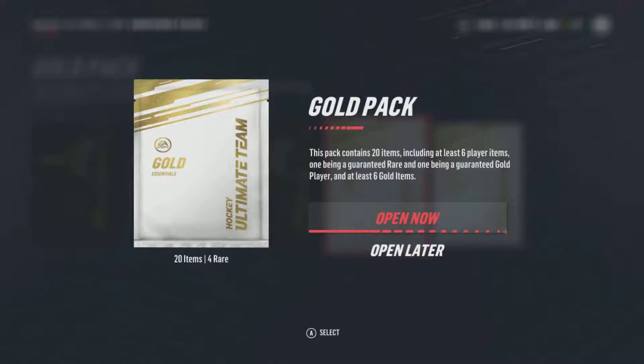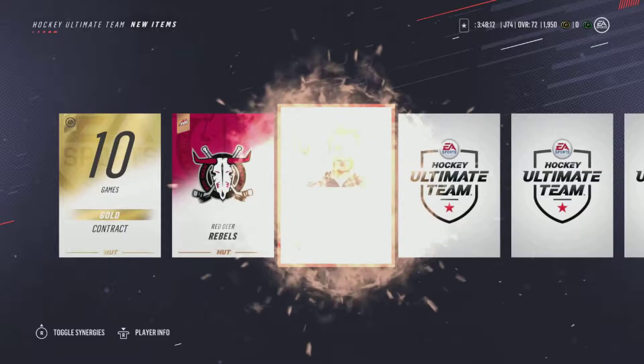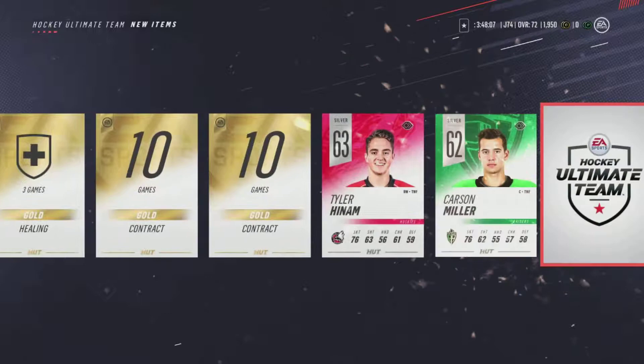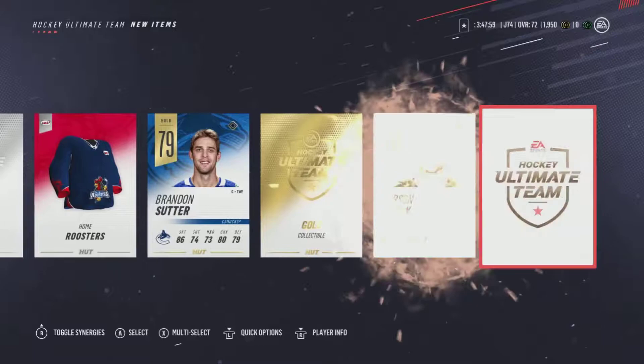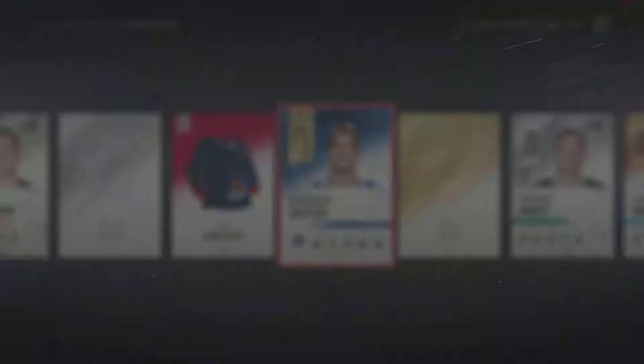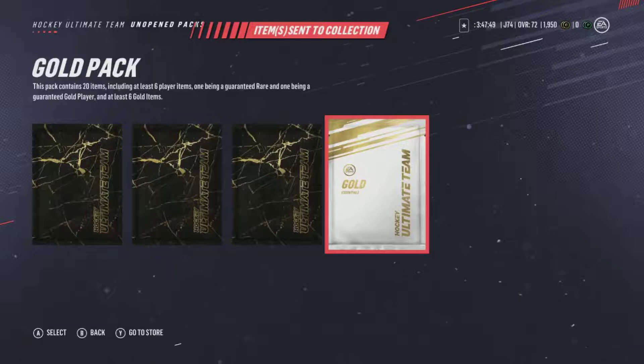Let's change up the luck with the Gold Pack, see if we get anything better. We got 20 items, at least six player items, one being guaranteed rare and one being guaranteed gold player, at least six gold items. Contracts. More players we're never going to use, 70s overall. Brent Sutter. Collectibles are back - you hate to see that. Brandon Sutter - the highlight of that pack.